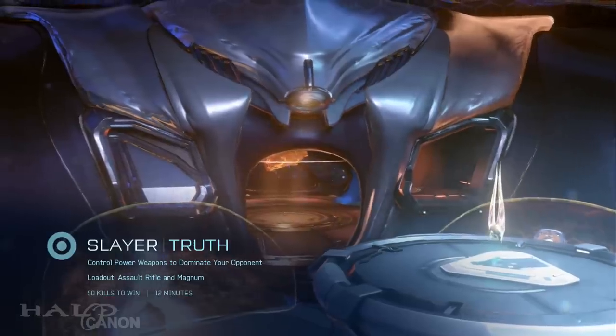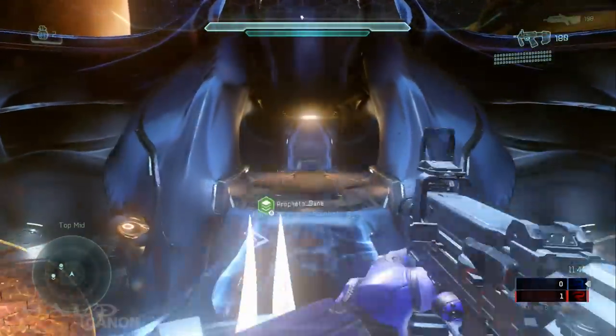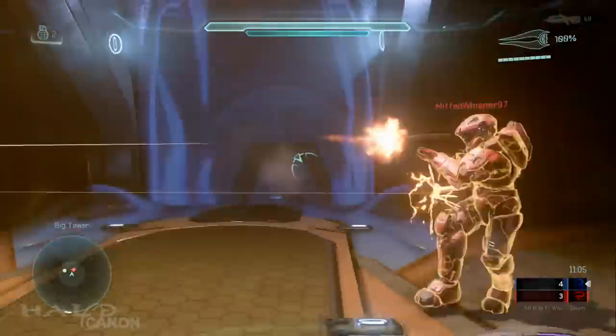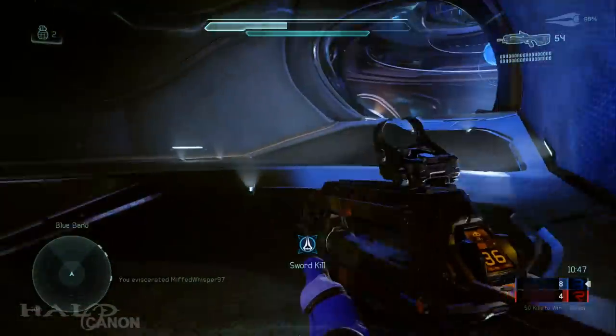The first thing that probably catches your attention is the new energy sword. This energy sword is not the new look for all energy swords, but is in fact the Arbiter's personal energy sword known as the Prophet's Bane — an appropriate name given the Arbiter's history.